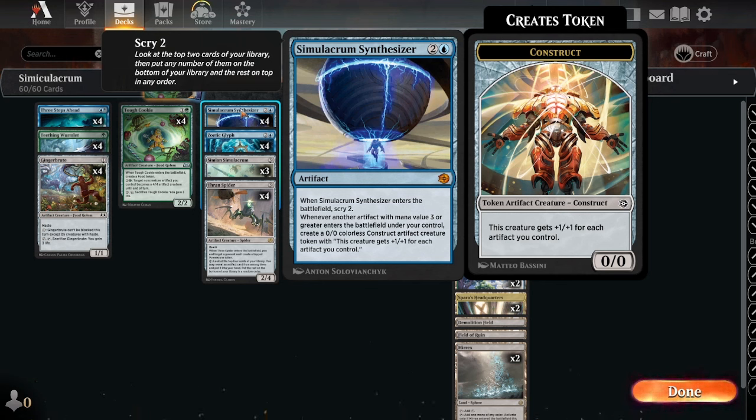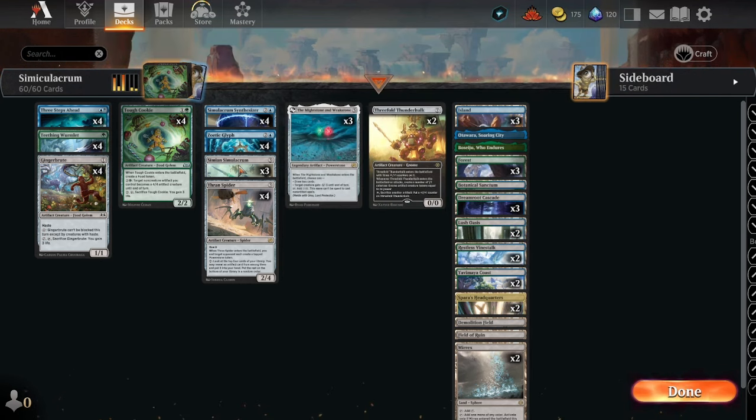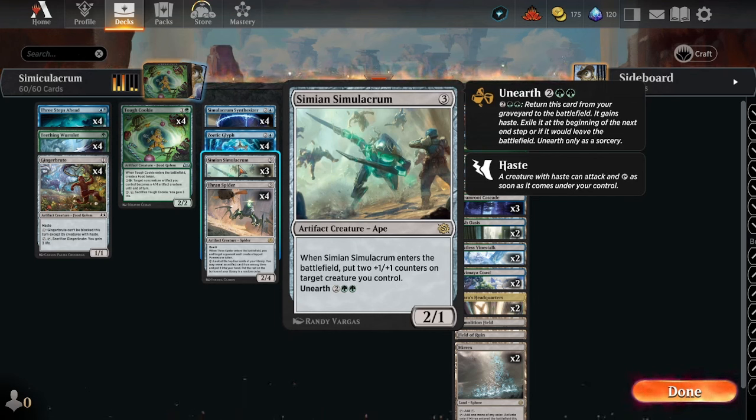When Simulacrum Synthesizer enters the battlefield, we scry two. Whenever another artifact of mana value three or greater enters the battlefield under your control, create a 0/0 colorless Construct artifact creature token — this creature gets +1/+1 for each artifact you control. This gets out of hand real fast because we're running stuff like Simian Simulacrum.